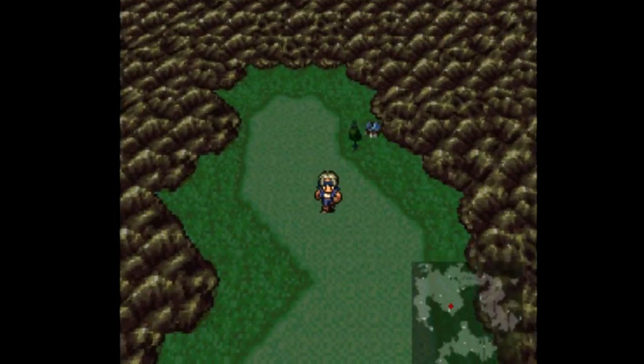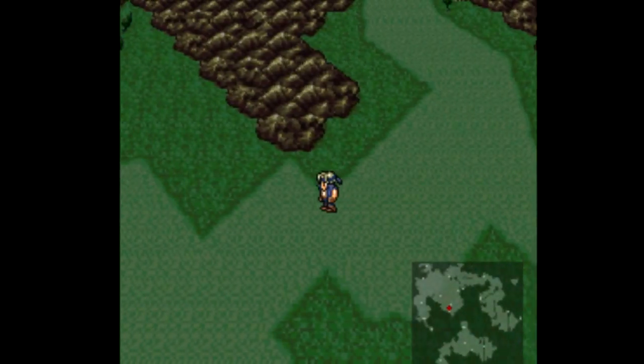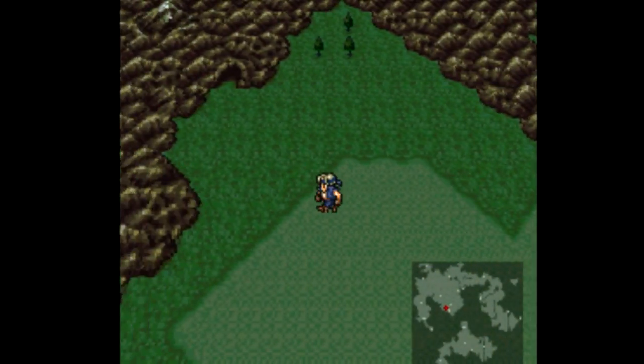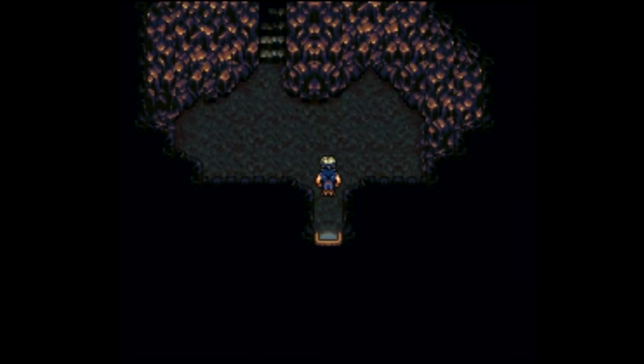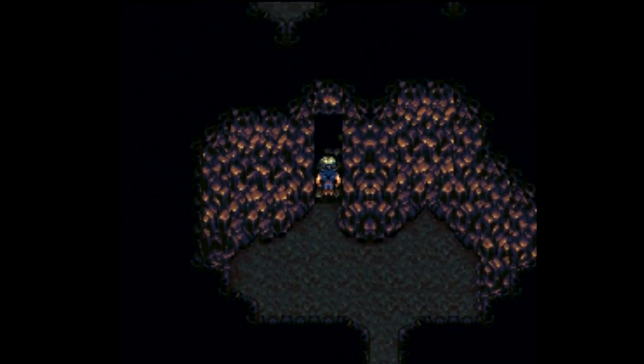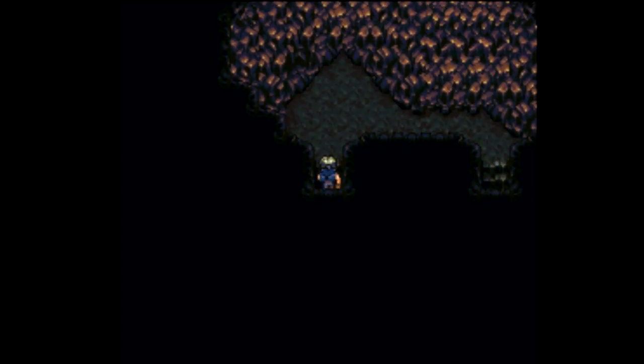Narsh is where everybody's going; it seems to be the center of everything around here. Technically this is backtracking, but the game manages to keep the backtracking entertaining. Here in South Figaro Cave they have changed the monsters.